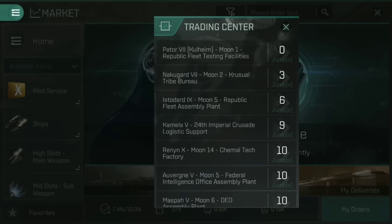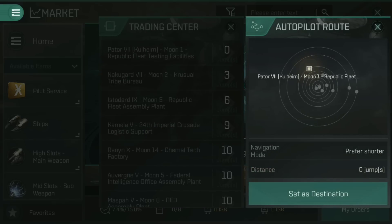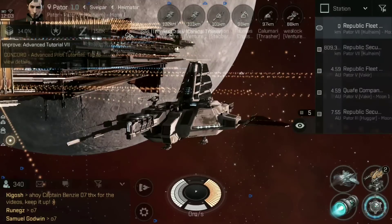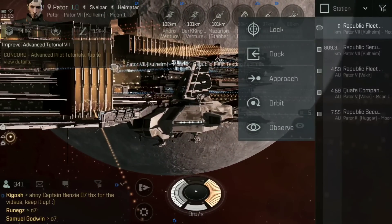I've come here to Paytor, but if you wanted to go somewhere else, you can come to this list, tap on it, and you'll see there's a 'set as destination' option. That will set you up on autopilot — that's how you find your nearest ITC. So we're now going to dock up and have a look at this.